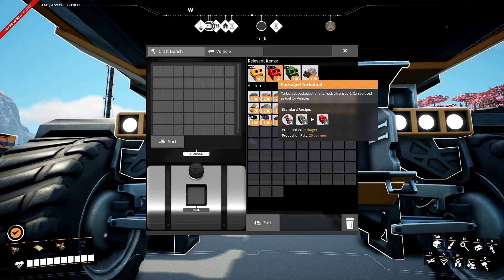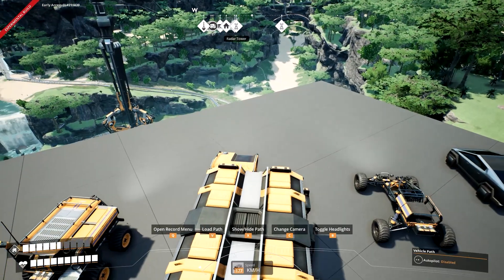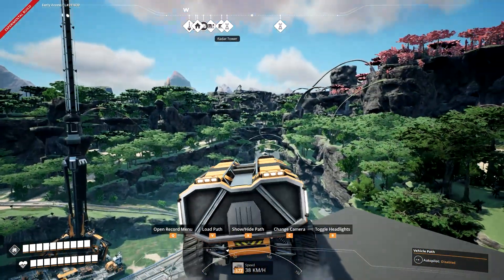I usually use solid biofuel. Then when you hit E to enter again, you are set to go. Just hit W and away you go for a nice leisurely drive. No! No!